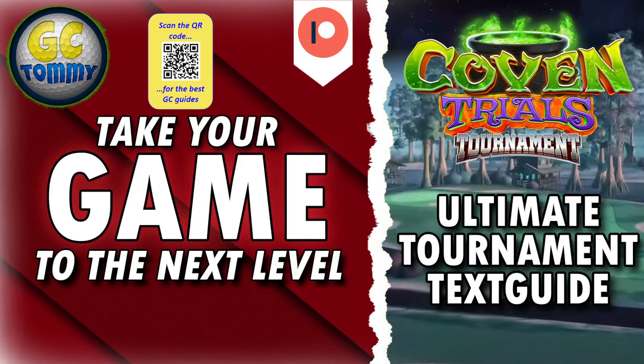Take your game to the next level with our Ultimate Tournament Text Guide for Expert and Master Division for the Coven Trials Tournament in Golf Clash. We are providing, as always, world-class text guides, giving you detailed adjustments on how to attack the pin. Most importantly, it's an easy way for you to qualify from the qualifying round to the opening round, and then to the weekend round. You can choose to play free-to-play balls, paid balls, or a mix — we have something for each and every one.